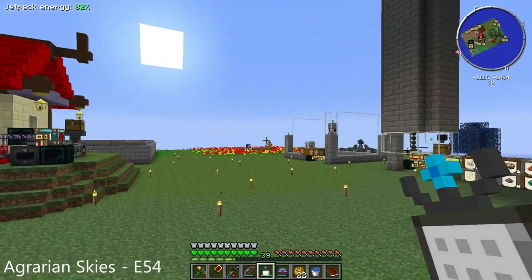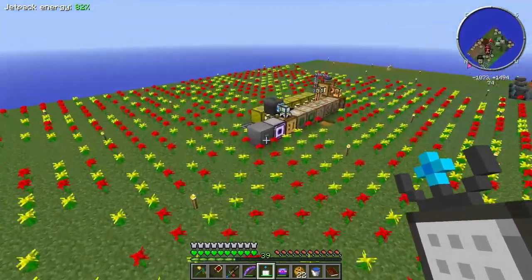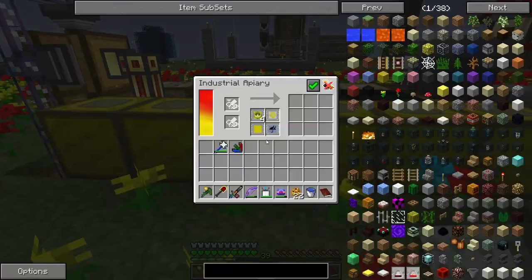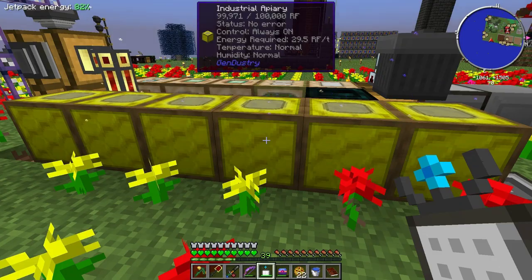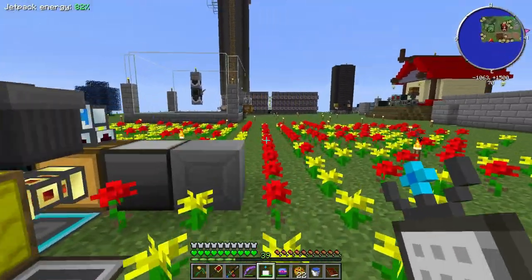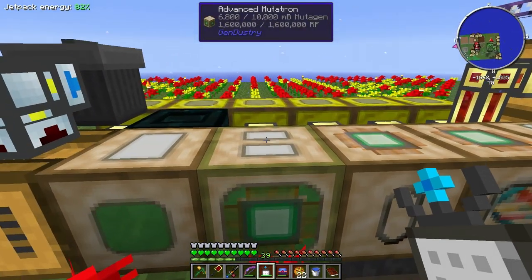Hello everybody and welcome back to another episode of Agrarian Skies. Off camera I have been busy busy breeding bees — that's a lot of B words. I've been breeding a whole bunch of bees; we finally got up to the spirit queen level, the spirit bees, the spatial bees that do the certus combs. I figured since it's basically the same repetitive thing I'd just do those off camera.